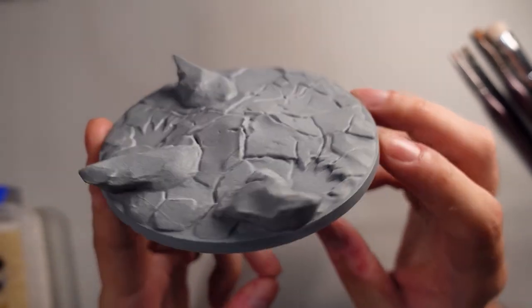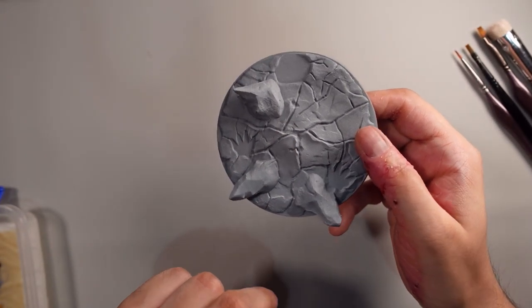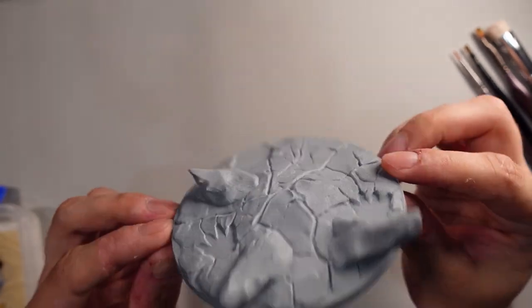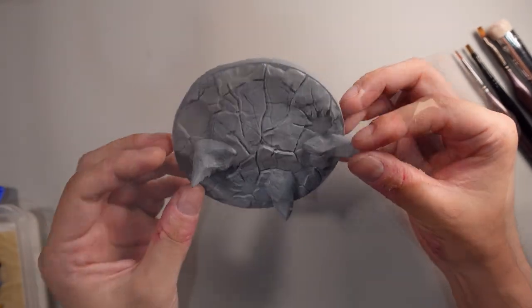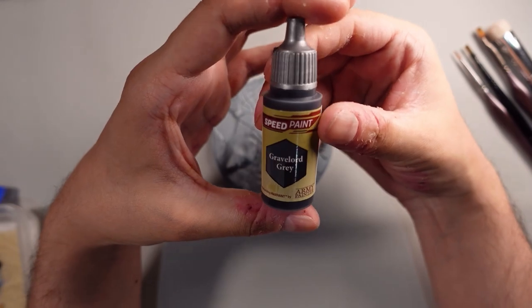For the flow of the video I will actually start with the base, and only after I'm done with this one I will start with the actual creature that sits on top of it. So anyway, let's get started. For the base, since this is basically just straight up stone, I'm using the good old reliable Gravelord Grey.